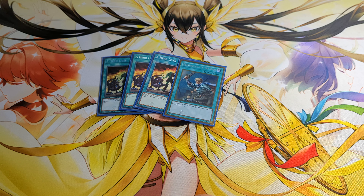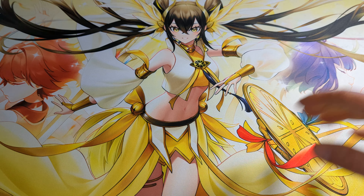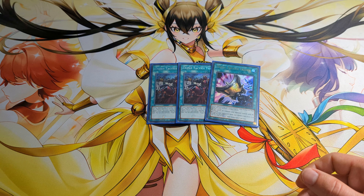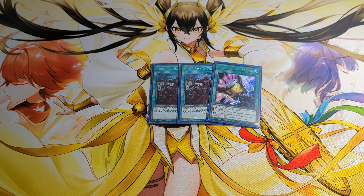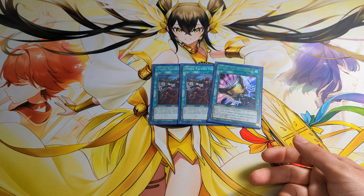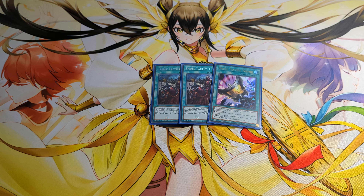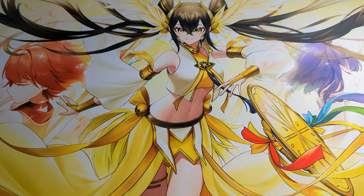Next, for the Searchers: 3 Hero Leaves, 1 Reinforcement of the Army and 1 Equal. For the Spells I also play 2 Trust and 1 Talent. These cards are great in this format because there are many Imperm, so at least you can set your Imperm. Or if you are going second, you can search Talent or Fusion Destiny or whatever you want — basically Hero Leaves or Miracle Fusion.